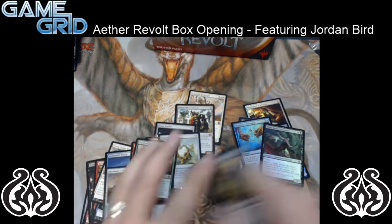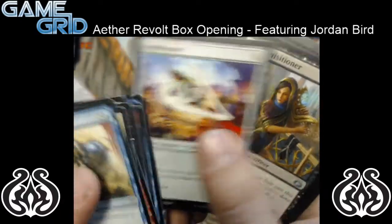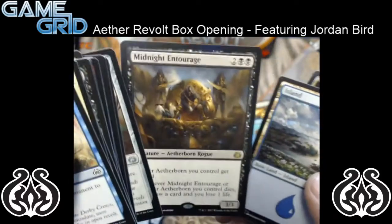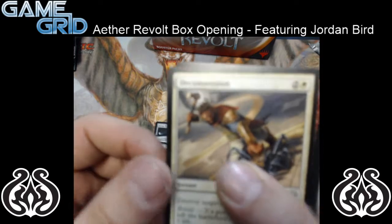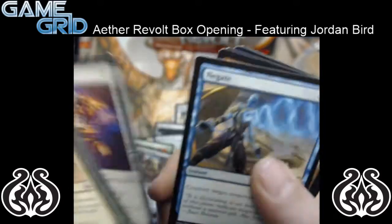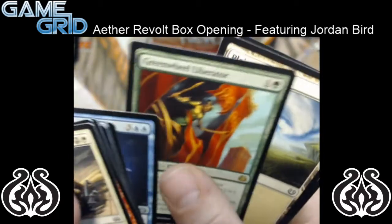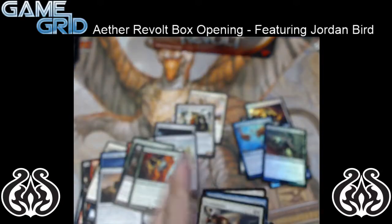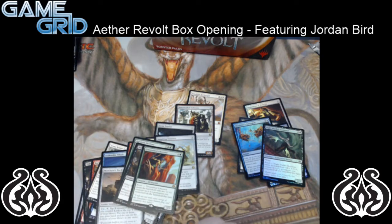Let's see what we got here — commons flipped through. Ornithopter, Pacification Array, Midnight Entourage. Aetherborn deck, here we come. I think the Aetherborn are scary when they're a 2/2 haste with Indestructible — what if there are a 3/3 that draws cards? Do all sorts of work with those Aetherborn. Uncommons: Daredevil Dragster, Foundry Hornet, Reverse Engineer, and another Greenwheel Liberator. Our Black-Green Counters Matter decks are going to be happy.